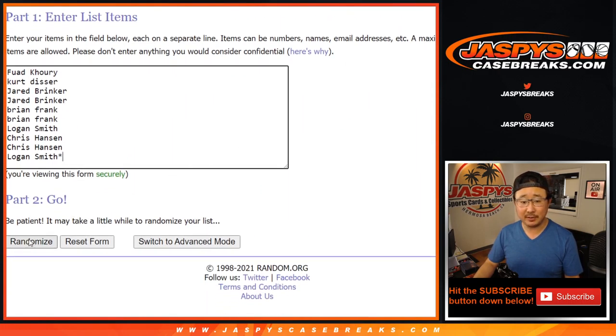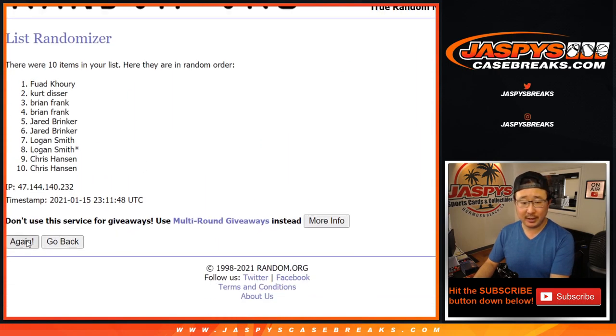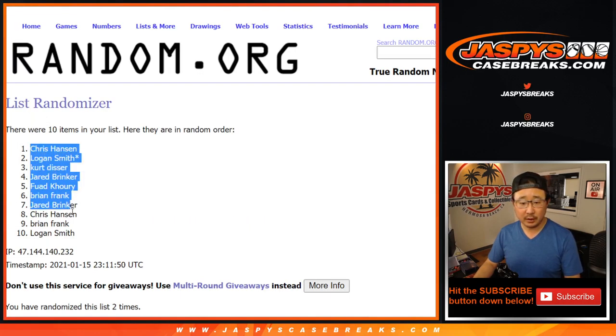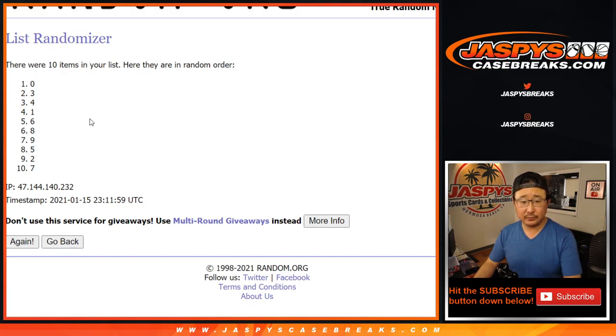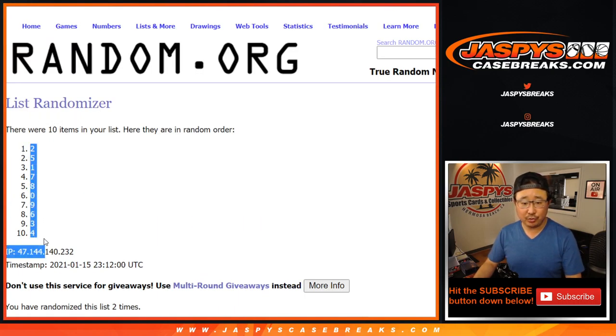Snake eyes. Two times for each list — one and two. Chris down to Logan. And two times for the numbers — one and two. And we got two down to four.